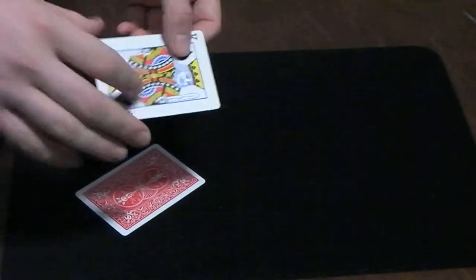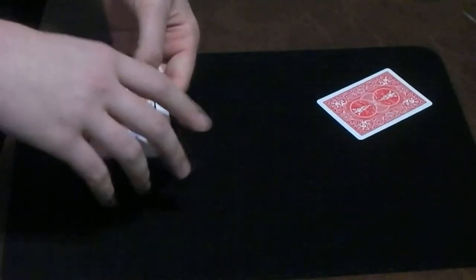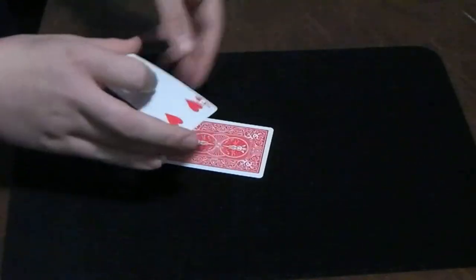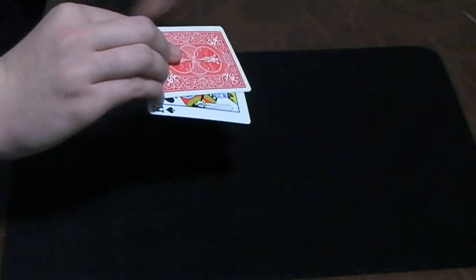Let's do something different now. Watch this — I'm going to move the card far away so I can't possibly reach it. Just like that, it changes. No, maybe that's a little too far away. There we go. Four of hearts here, king of spades here.